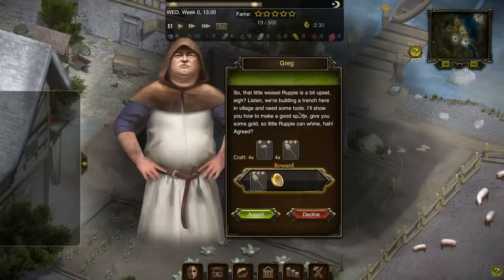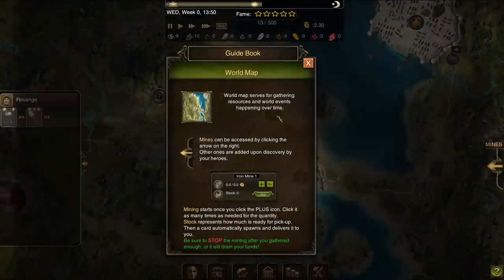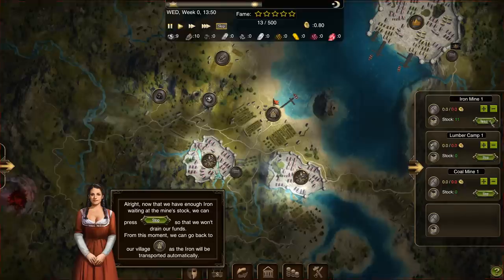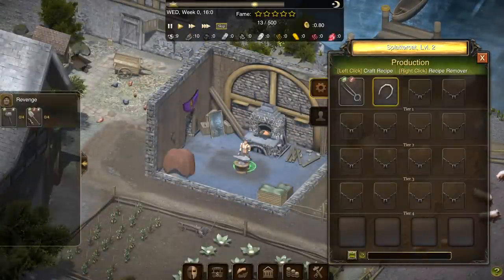We got the quest done. There's a new request: 'We're building a trench here in the village and we need some tools. I'll show you how to make a good spade and give you some gold.' There's a world map — mines can be accessed by the arrow on the right, and mining starts when you click the plus icon. There's a lumber camp and an iron mine. I didn't even need to buy the iron — I can just mine it. Mining 10 per hour at the iron mine — the iron will be transported automatically back to the village and is now actively in my inventory.